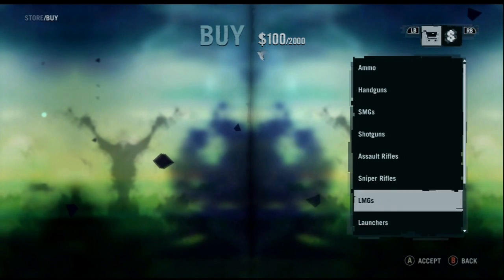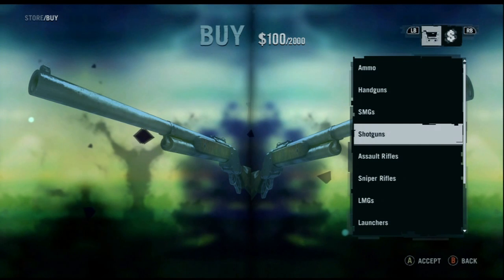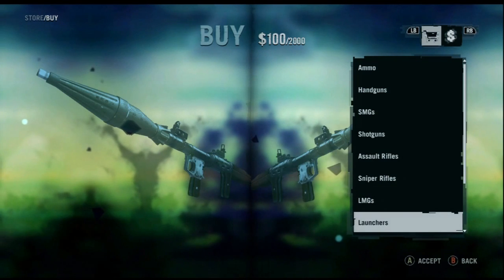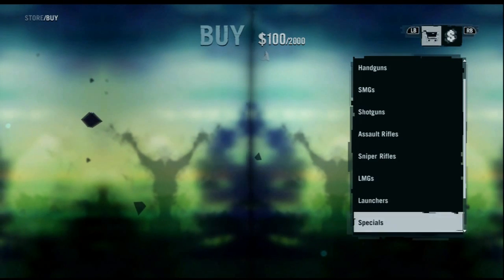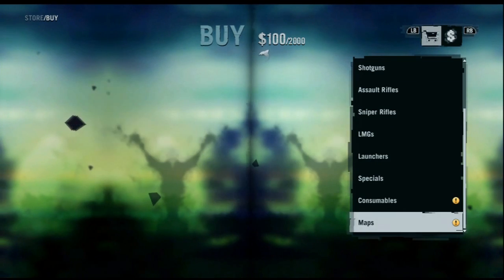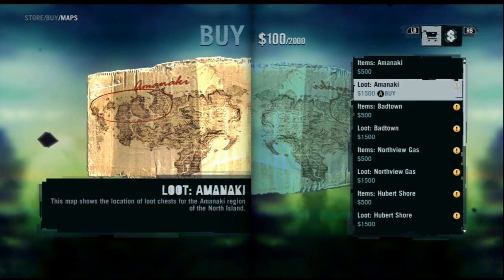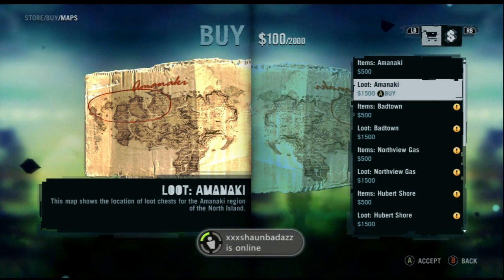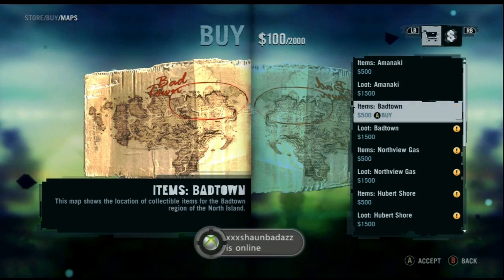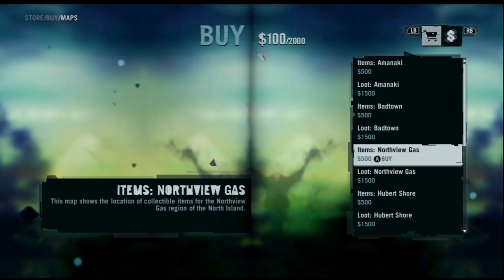I'm gonna have a launcher, I'm gonna have a light machine gun. Like in Far Cry 2 — I had one RPG, one launcher or a heavy. This map shows the location of blue chests — I could care less, I'll do all that later.